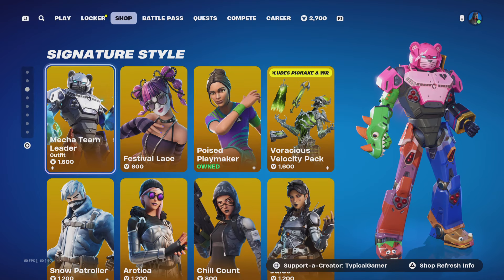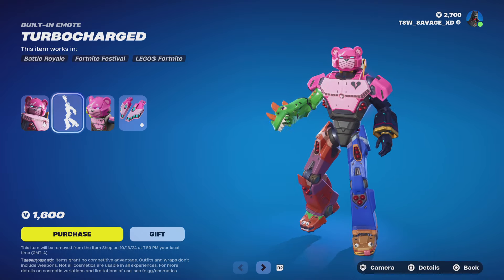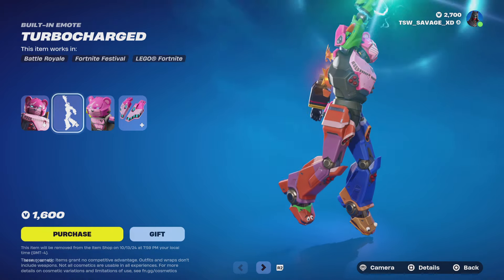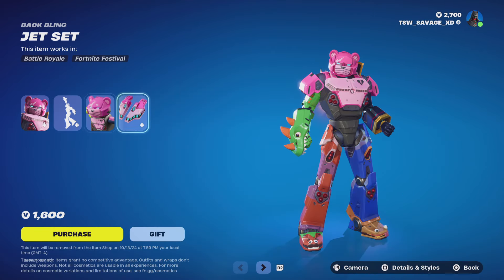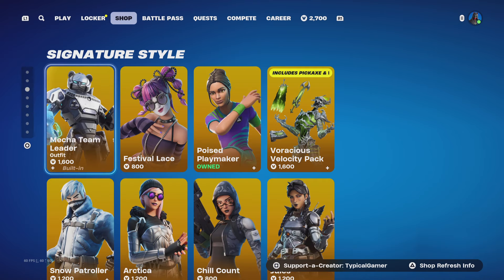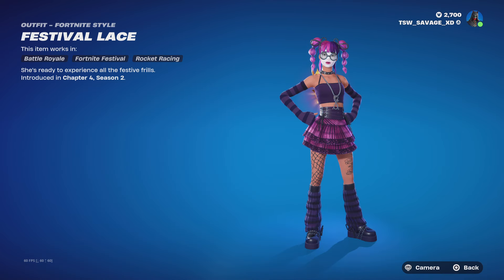We get the Signature Styles bundle, which comes with the Mecha Team Leader. With this bundle you get the Mecha Team Leader skin with two styles — metal and regular — along with the Turbo Charged emote and the Jet Set back bling with the same metal and regular styles.